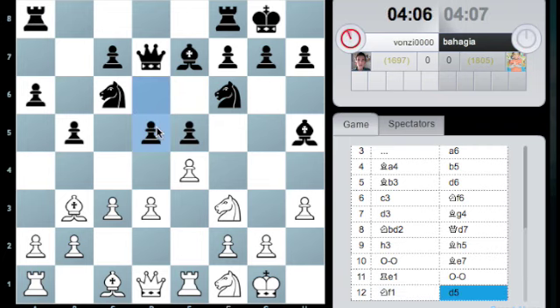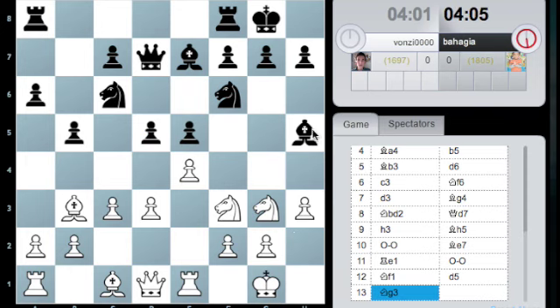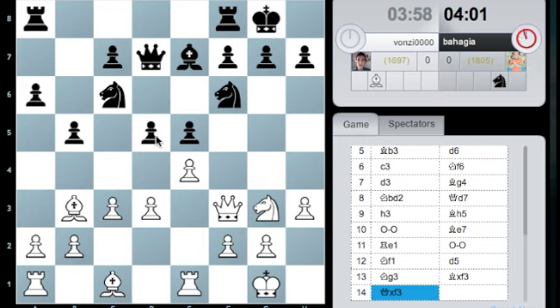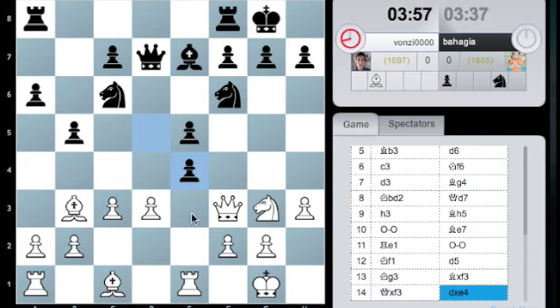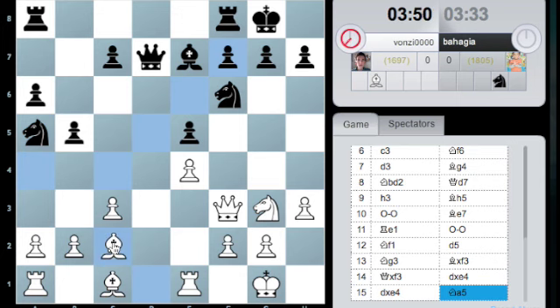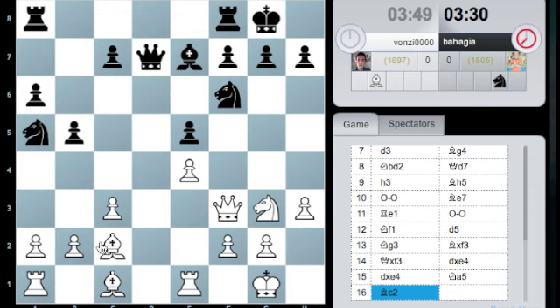Okay d5 now, let's see. I play knight e5 and knight f5 here to attack the bishop. He takes, I take — I have knight f5. And also d2... e takes d5 would be quite strong. Now here I'm going to play d takes e4 — still knight f5, attacking the bishop. It drops back to c2.